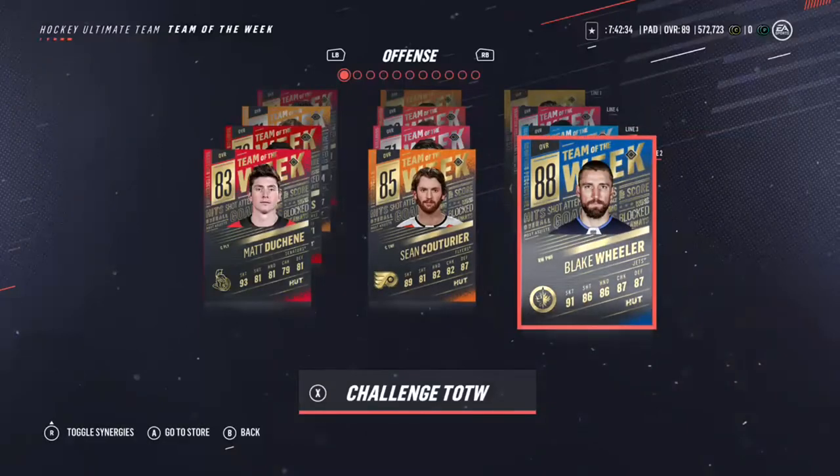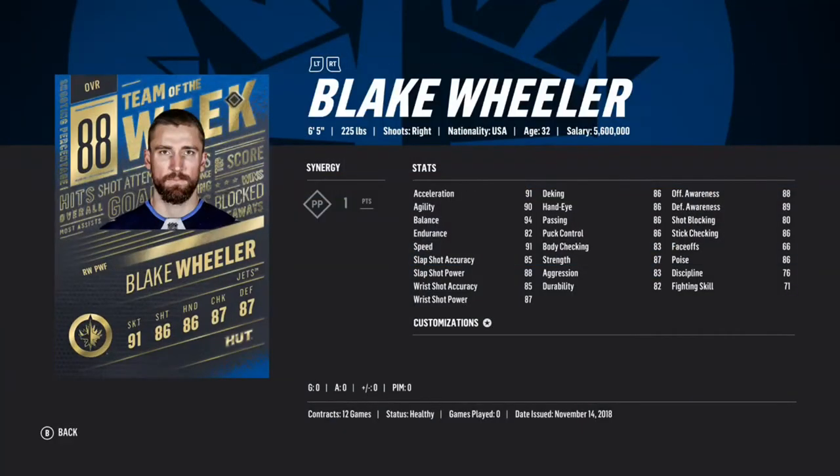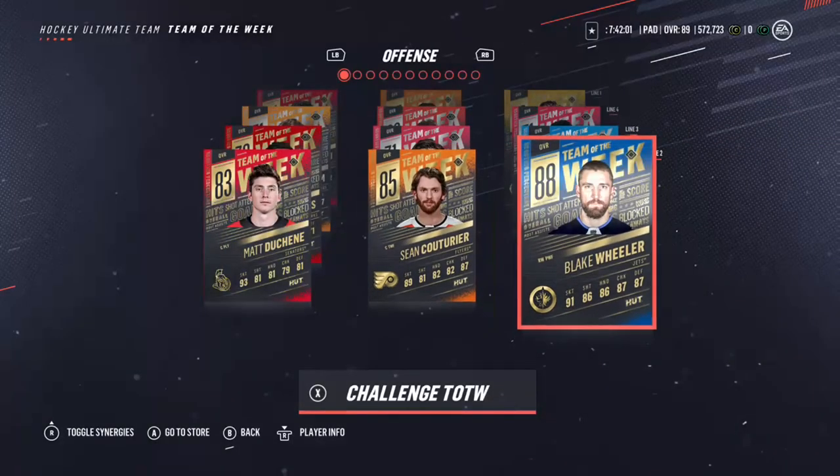We got Blake Wheeler — I'm a huge fan of Blake Wheeler's base card which is an 84, so it's a four-point upgrade. He's got 91 speed, which is really good speed for a guy who's six-five with a lot of weight on him. 85 slap shot accuracy, 88 slap shot power, 85 wrist shot accuracy, 87 wrist shot power. Just a good card to have on your team — he can score from literally anywhere on the ice, which is ridiculous. I'm definitely looking to get that card.